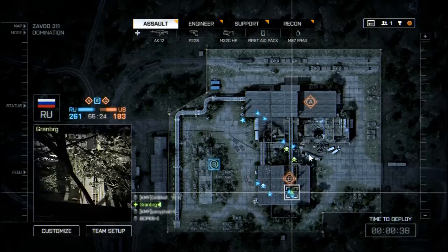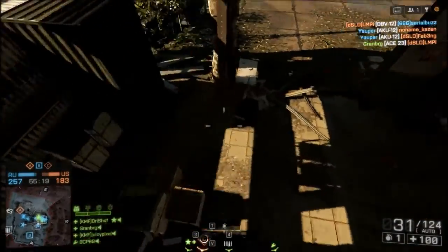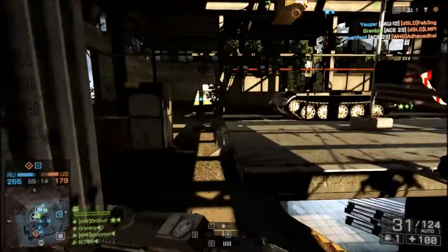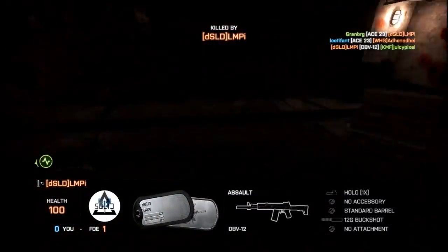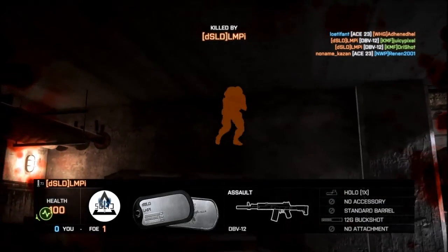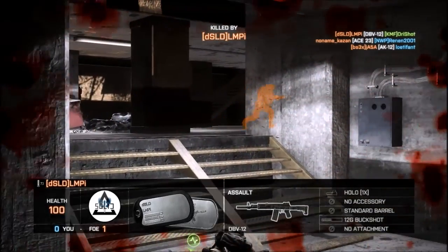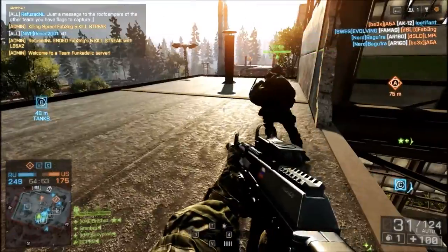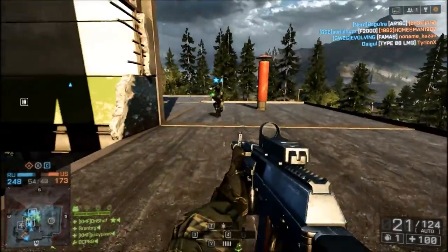Oh, he killed you from behind? So if I didn't spawn on you, he would have killed you anyway. Look out, we got a man down! He's behind us. I got shot through the wall. Yeah, that happens. He must have seen something totally different from his perspective. That does happen quite a lot. It's stupid getting shot around corners so much.